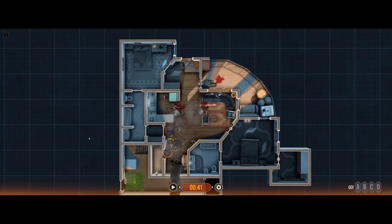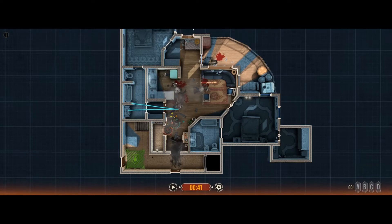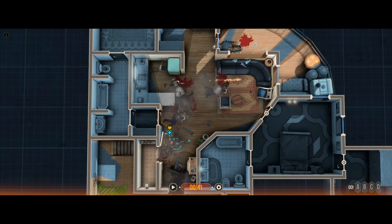Okay, dry hole — clear. Let's take this area first, I think that's the play. Where's my breacher? Let's get a kick on this door, get the shield up here, and then he can kick it.